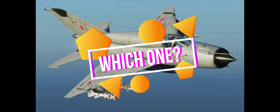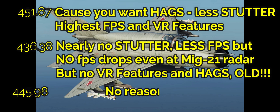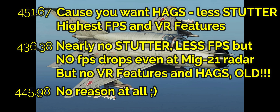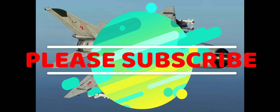So briefly, which one to choose? We tested NVIDIA driver series from the last five to six months in three categories. The latest 451.67: use this if you want hardware-accelerated GPU scheduling — it means less stutter, highest FPS performance, and it has VR features. The oldest driver (around 436.38): even less stutter and no FPS drops even at the MiG-21 radar, but no VR features and no hardware-accelerated GPU scheduling. The drivers in between: there's no reason to use them unless you have a problem with the latest one. Thank you guys, please subscribe to my channel — see you, bye.